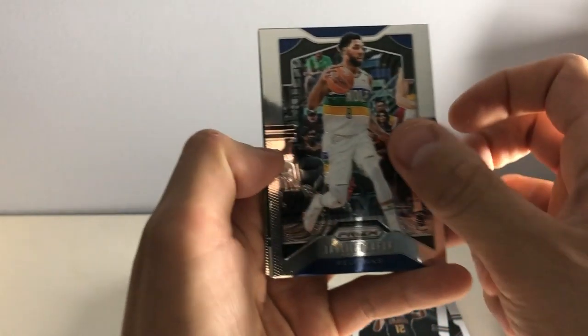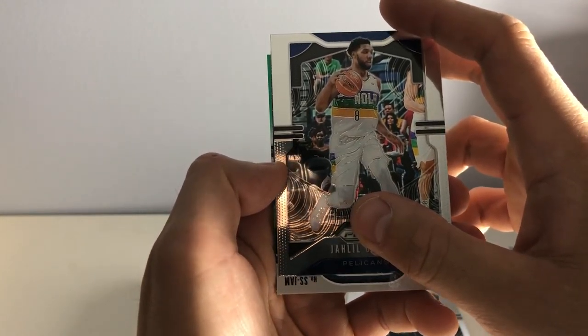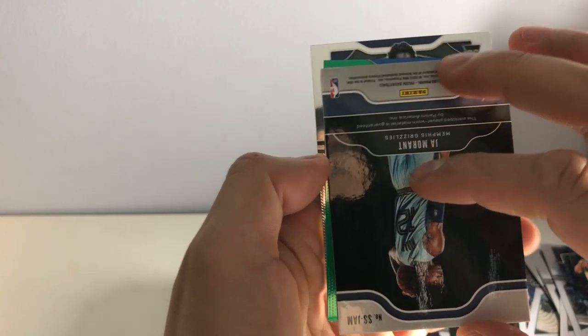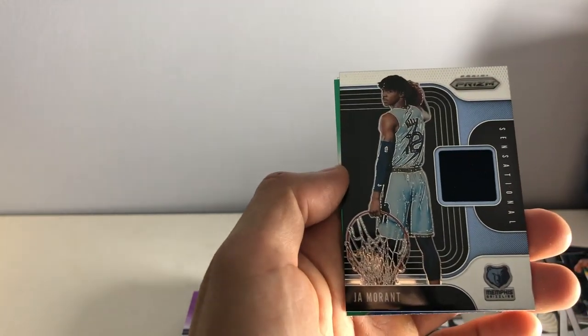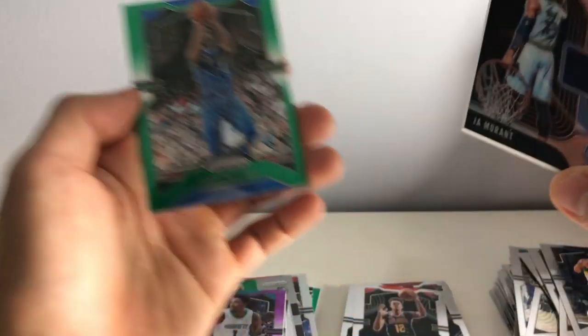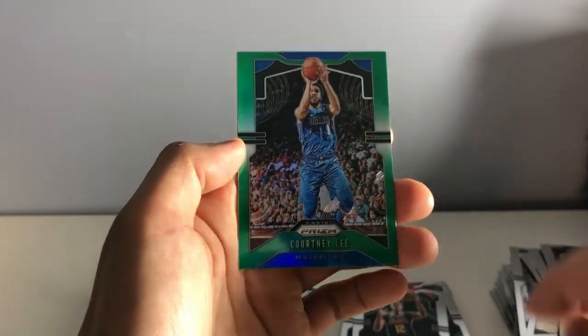Last pack. Here we go. This is the mem, I believe. Jaleel Okafor. Oh sweet — we got a Ja Morant. And then also we got a Ja Morant Sensational Jersey Card. That's pretty dope. And the last one too — I'm happy with that. Courtney Lee green. And a Bul Bul.